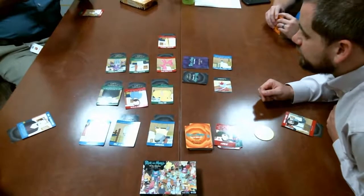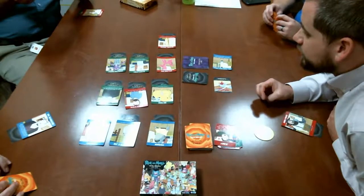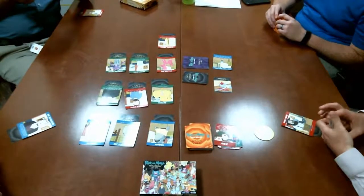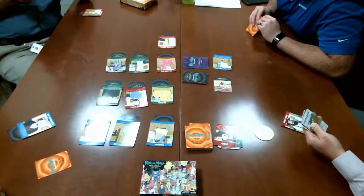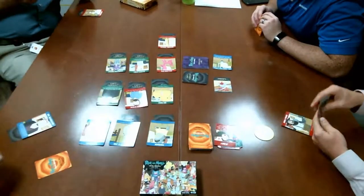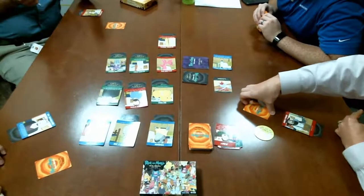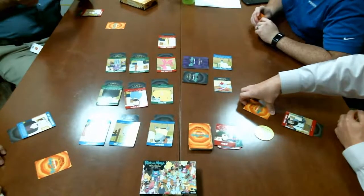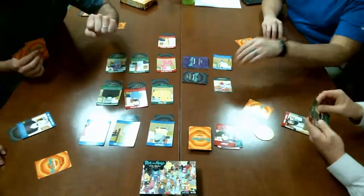Players discuss whether anyone is playing a Jerry this turn. One player considers killing Sleepy Gary but decides against it. Another announces: 'I'm going to take out Reverse Giraffe.' Players confirm they're all drawn back up to three cards and call out 'Ready?' A player jokes about getting a 'bitch of a sister' card.